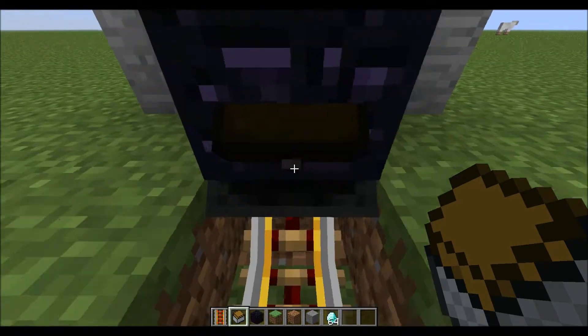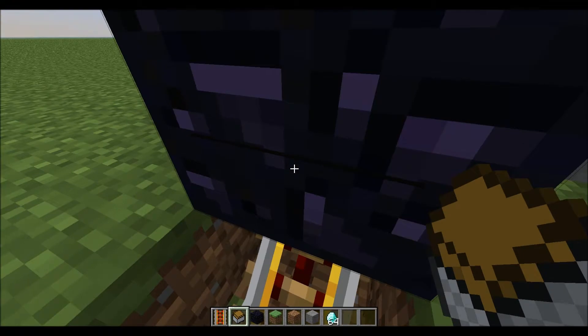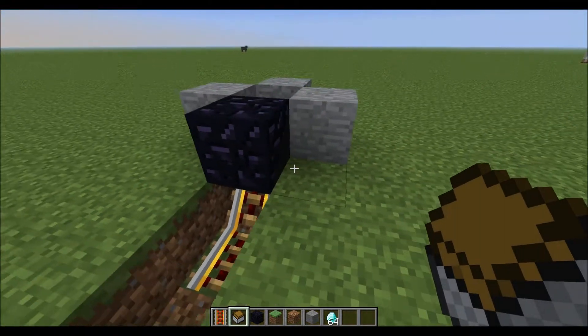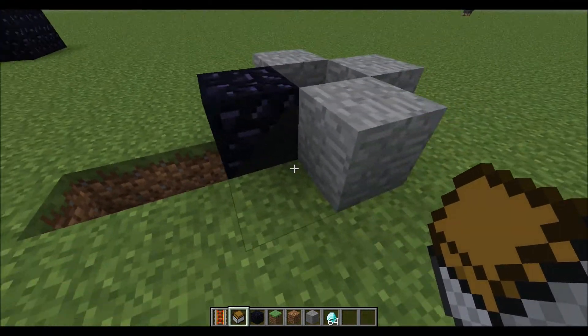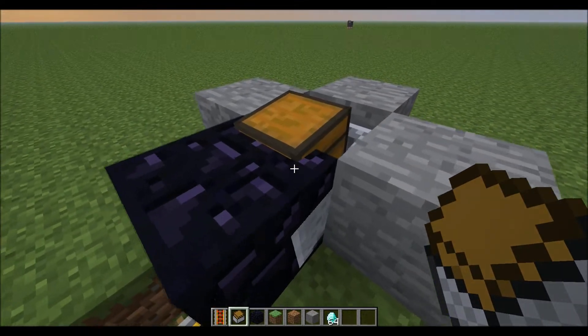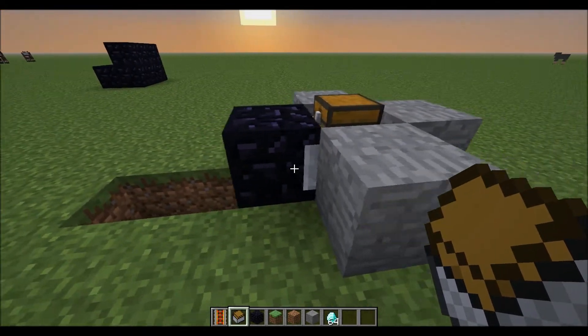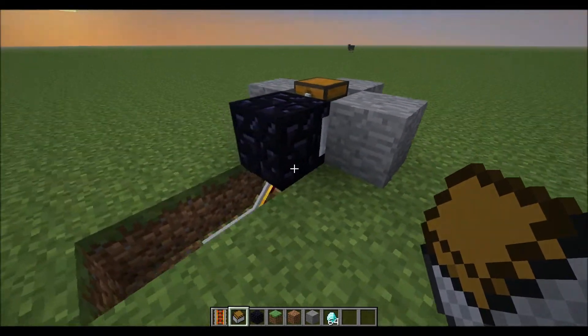You have to keep kind of hitting it. You can't just stay there — push it until you can just barely see the line of the chest and it won't go up anymore. And then you can see it on the side, and you can just tap it until it's completely flat, like that. Might have pushed it a bit too far, not sure.